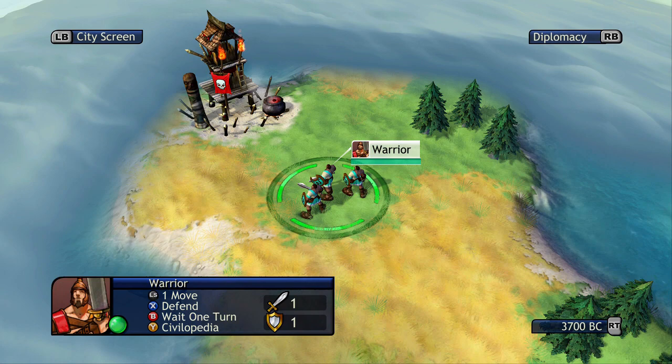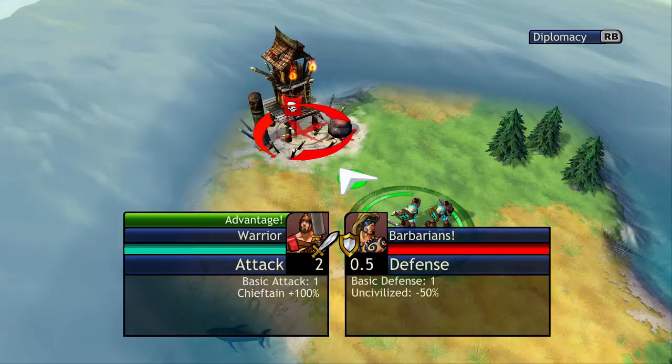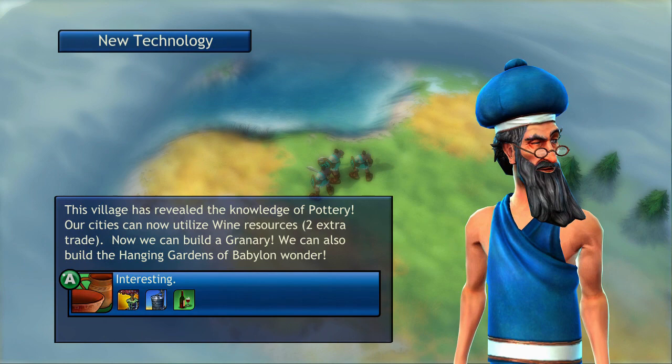To attack a unit, you want to first select the unit you want to attack with. You just hover over the unit, and then to attack you just press the A button. It will engage in a combat scenario — you have no control over this scenario. But if you feel like you are going to lose the battle and don't want to lose your units, you can always retreat mid-battle. Because we've captured this barbarian village, every time you capture one it will give you a bonus.